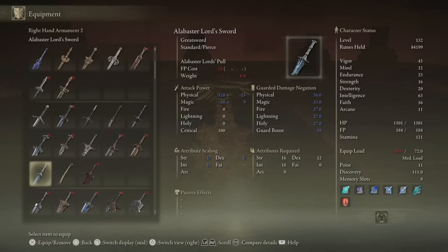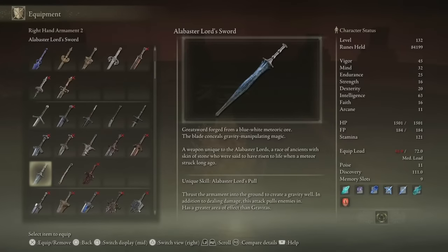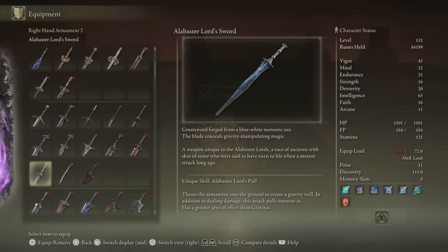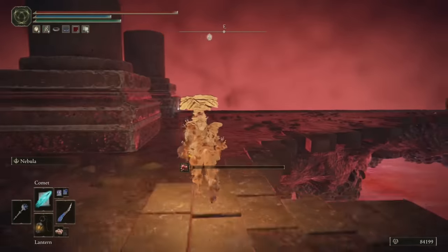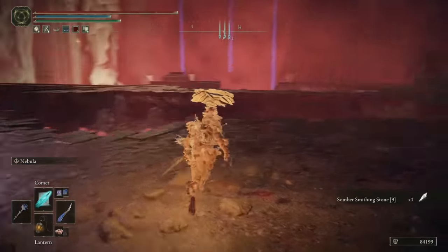The best thing about this weapon, if you like your gravity magic, is the unique skill — the Alabaster Lord's Pull, which is essentially just a stronger, bigger version of the spell Gravitas that we got near the start of the game. That's about the only reason to use this sword; it's not the best, but it's unique and cool. Further along from where we killed him, you can get yourself a Somber Smithing Stone 9 — now that is one worth getting, unlike the poxy 6 that we found earlier.